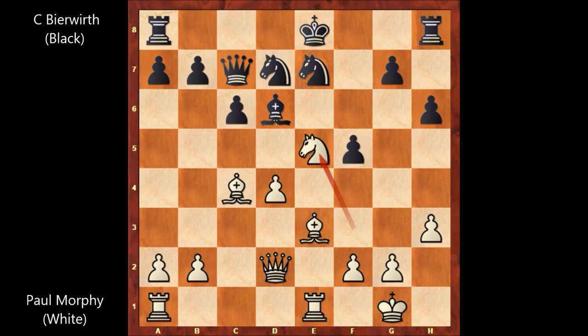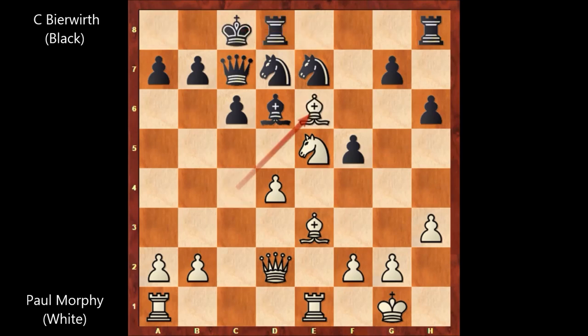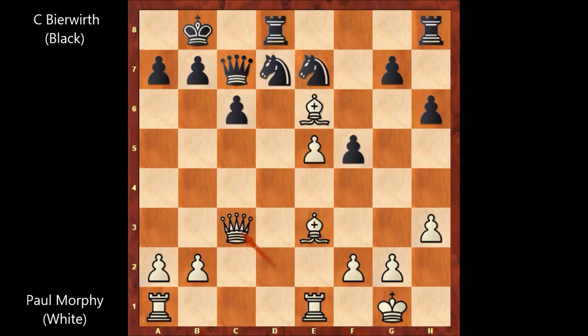After this move, Bierbert castled on the queen's side. Paul Morphy played bishop to e6, bishop takes on e5, d takes on e5. Unpinning the knight, king to b8, queen to c3, knight to b6. In this position, if knight takes on e5, then bishop to f4 is winning immediately.